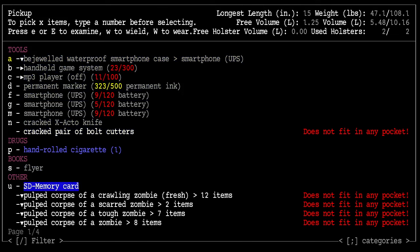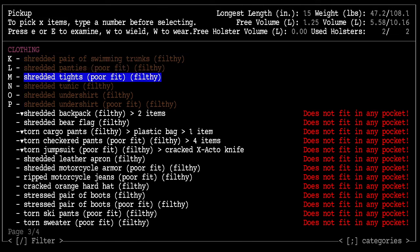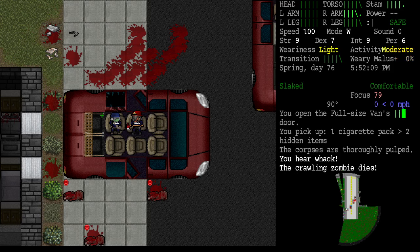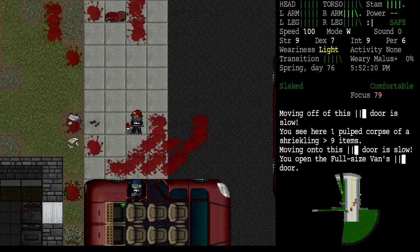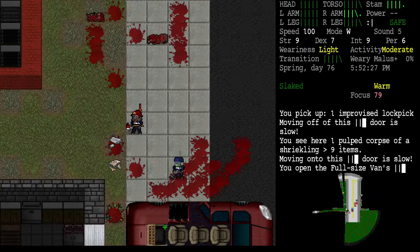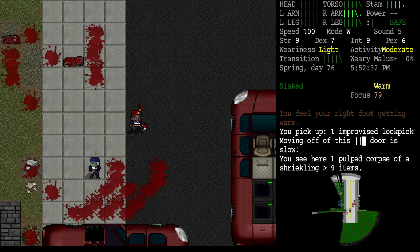We already took a pass on the bolt cutters and cotton balls. A cigarette pack — might have two cigarettes in it. Everybody's dead. Wow Birdie, you're beyond amazing. What was a lockpick doing there? Oh, it's one I crafted — I guess I dropped it when I crafted it. Let's drop off these loots.